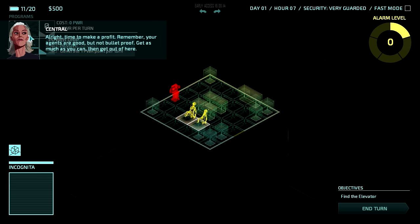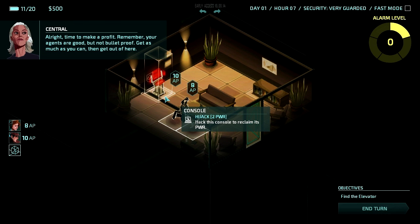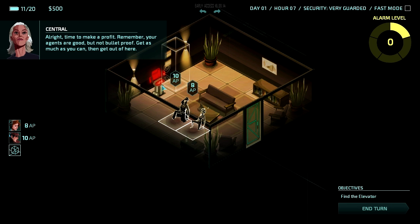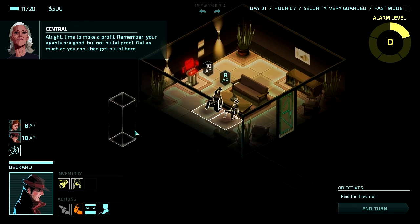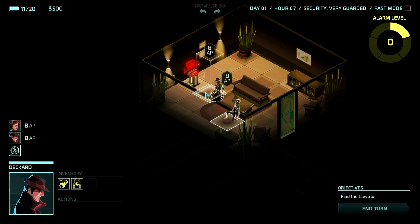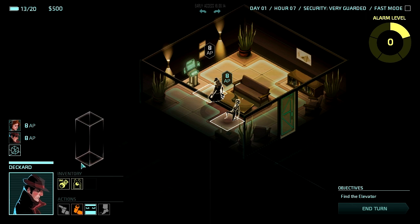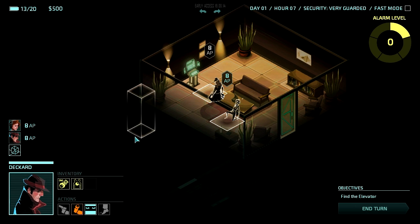We get power — right now I have 11 out of 20 power for programs. Each program that you run requires certain levels of power. Right now this console I spawned in the room with — if I hijack it, I will get two additional power. So let's select Deckard first, have him come over here and hack this console. And as you can see I got two more power. My corporation also has a power-up that after the first turn, I will get one power regenerated each turn.